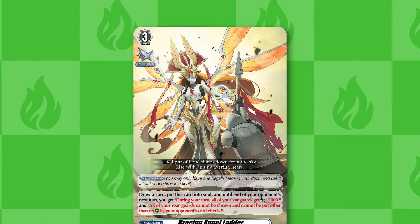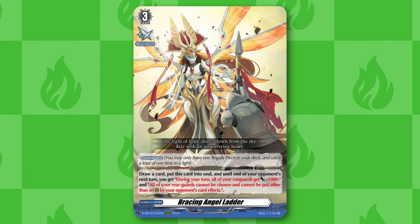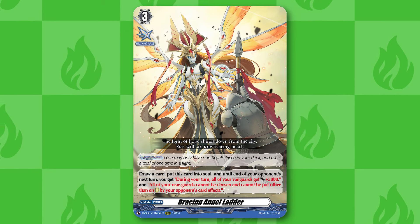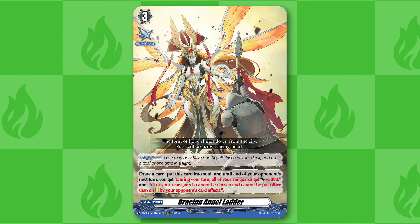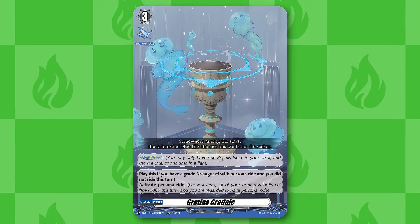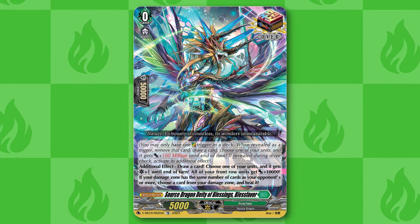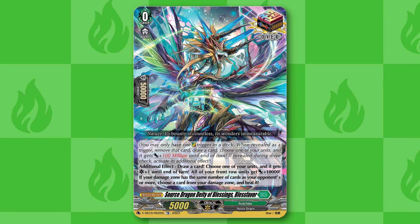For our Regalis piece, we are playing Angel Ladder. Because it cycles itself and goes to soul, and because of Shadow Cloak, this deck can go through soul pretty quickly. It also gives 5k power to Zorga Nadir who doesn't naturally gain power unless he calls a booster behind him. If you don't have Angel Ladder, Grataius Gradle is also a good option. Really just any Regalis piece is fine in here because this deck can naturally search any of it out really easily. For our Over Trigger, we are playing Bless Favor — you can also play any other Over Trigger if you don't own Bless Favor.